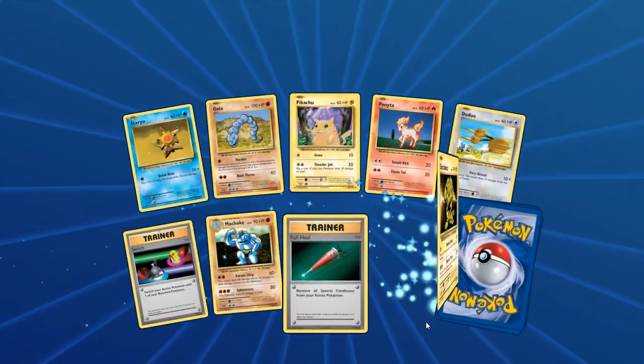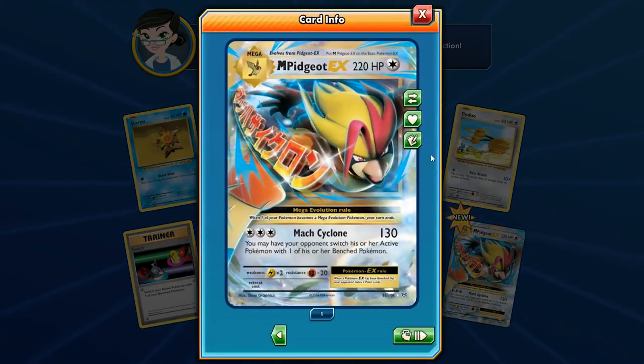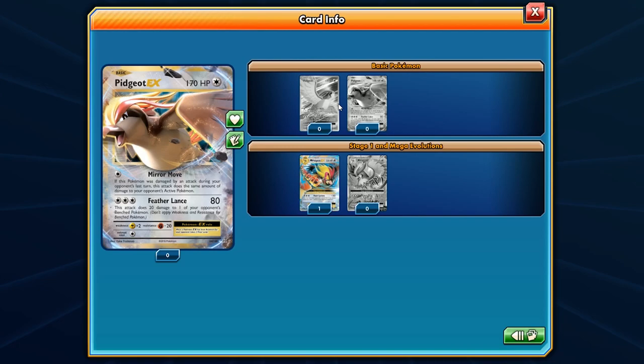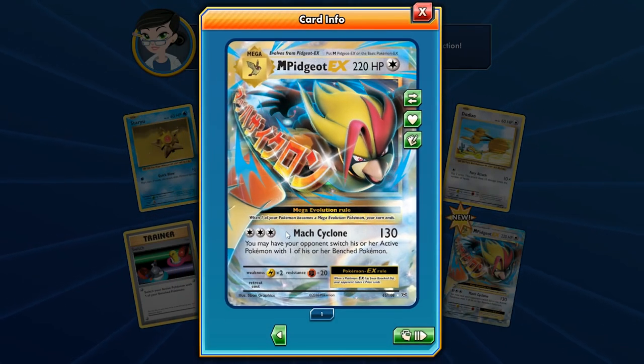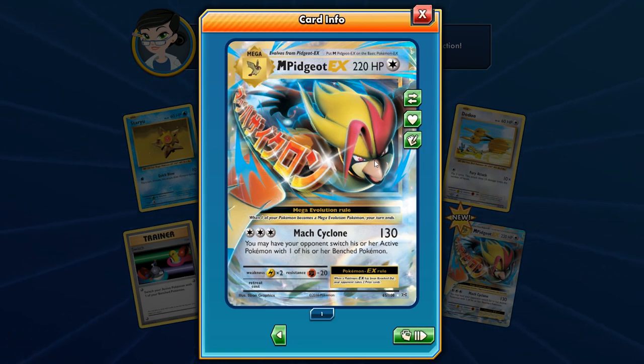We have Staryu, Onix, Pikachu, Ponyta, Dodrio, Machop, Full Heal, Switch, and an Electabuzz. Then — look at that — we get a Mega Pidgeot EX! Here's the full art version, which we'd love to have, but this is the regular one. Mega Pidgeot: 220 HP. Mock Cyclone hits for 130 and you may have your opponent switch their active Pokemon — basically a one-sided Escape Rope. No retreat cost, weak to Lightning, has Fighting resistance.